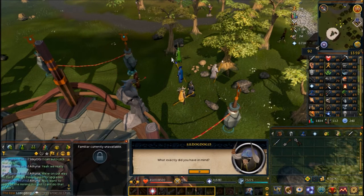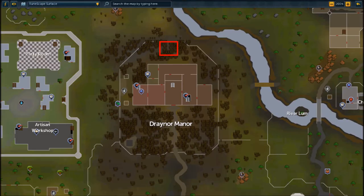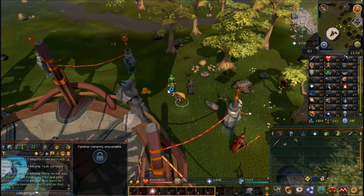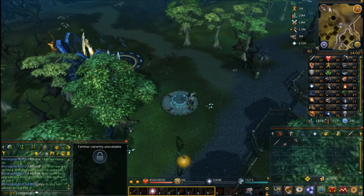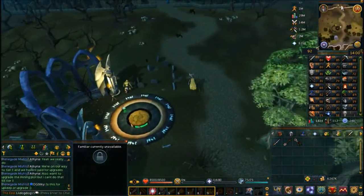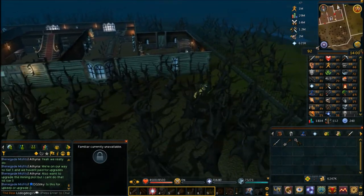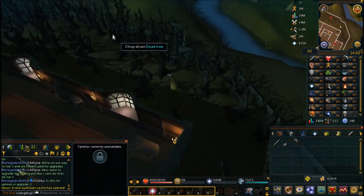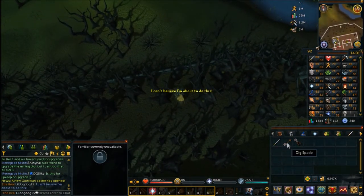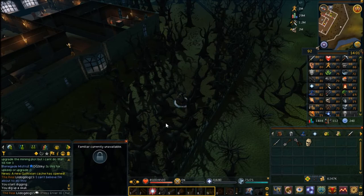He'll ask you to bring him a skull from behind Draynor Manor in exchange for information on how to kill a Tanglefoot. Head just north of the Draynor lodestone to reach the manor. You'll find a gravestone there — stand on top of it and dig with your spade to get a Draynor skull. Then head back to Port Sarim to bring the skull to Malignius.